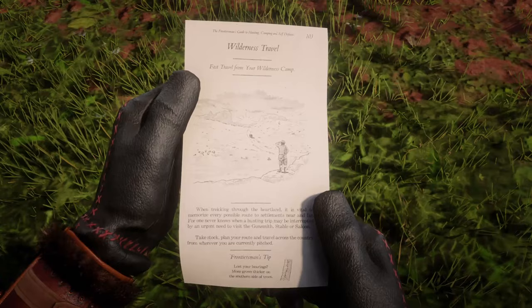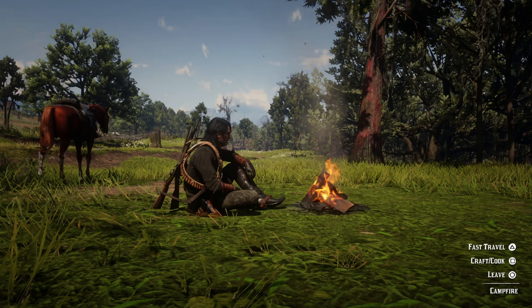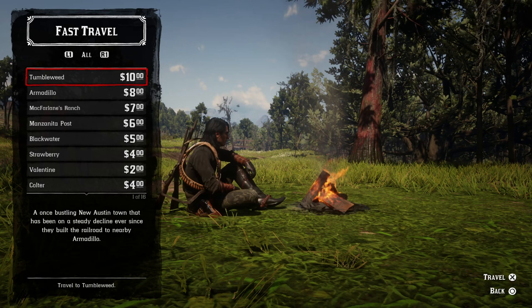If you skip this step you will not see your fast travel at your wilderness camp, so this is an important step to make sure you take. Now if you open up your items wheel and go to your wilderness camp, you'll see in the lower right corner that you can fast travel. Click on the fast travel option and you can now fast travel to any location on the map that has a fast travel post.